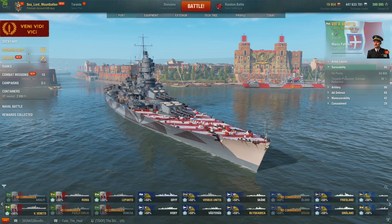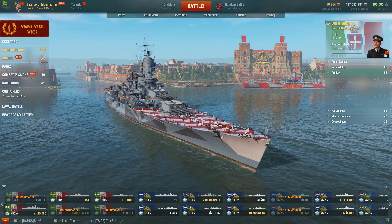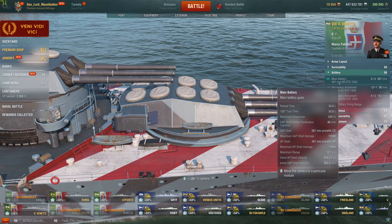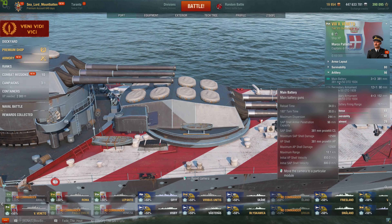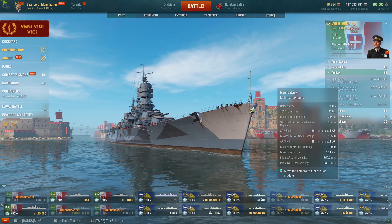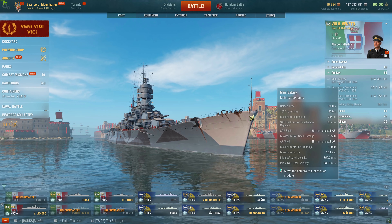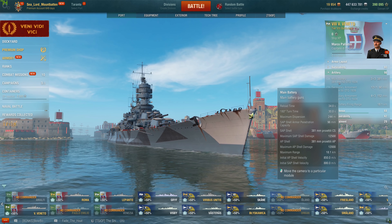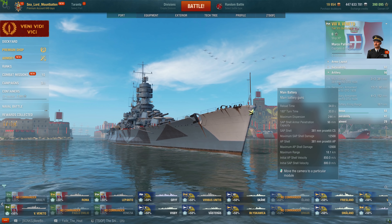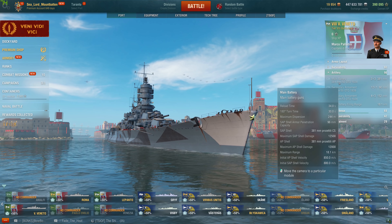Survivability with her B-hull equipped: she has 64,400 hit points and a 30% torpedo damage reduction. Her artillery — she gets nine 15-inch guns with AP and HE, with a 34-second reload time, which is four seconds longer than the Roma's. 30-second 180 turn time, 244 meters maximum dispersion. Her SAP shells can pen 96 millimeters of armor and the maximum SAP damage is 12,500. Maximum AP shell damage is 12,000 flat. Maximum range is 18.1 kilometers. Initial AP velocity of 850 meters per second, initial SAP shell velocity of 880 meters per second, just like the Lepanto.